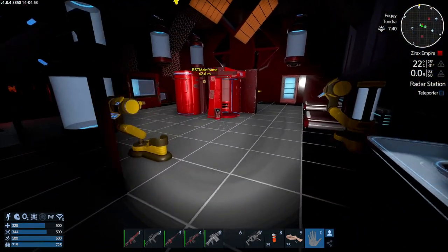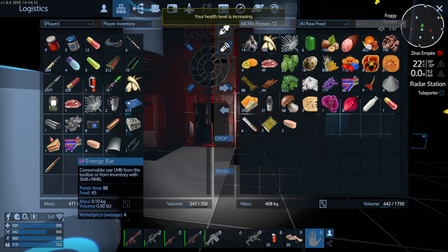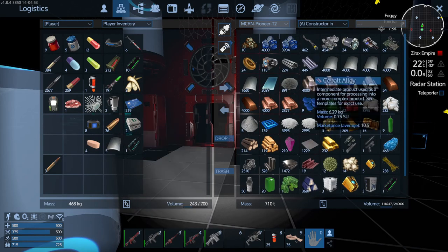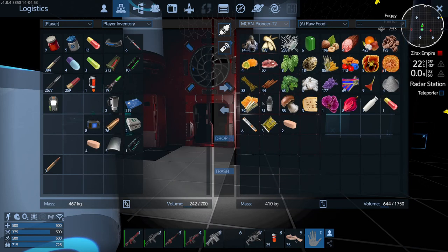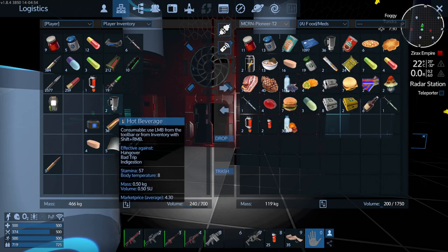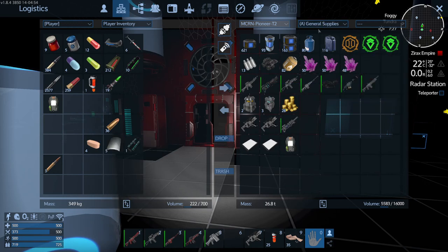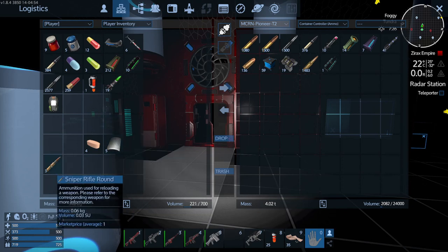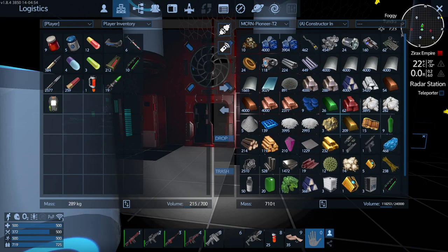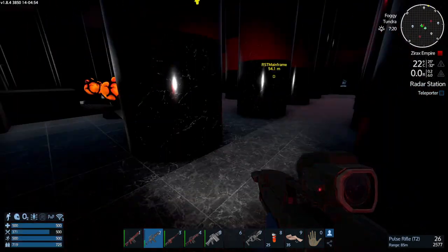We'll just come here and top everything up, take the opportunity to sort the mess out a bit. Raw food — get rid of that. Food and meds — put the cash in there. General supplies, ammo — that empties out this area here. Plenty of ammunition still, so I'll just keep armed just in case something's respawned.